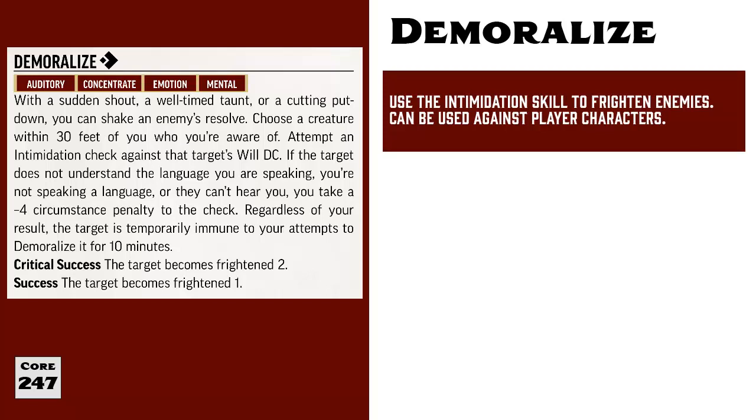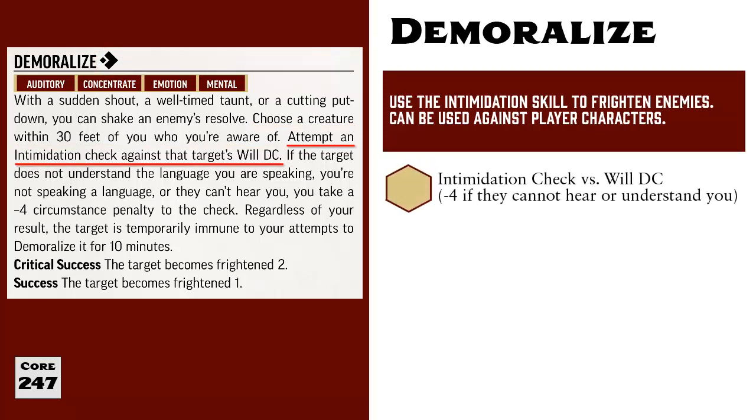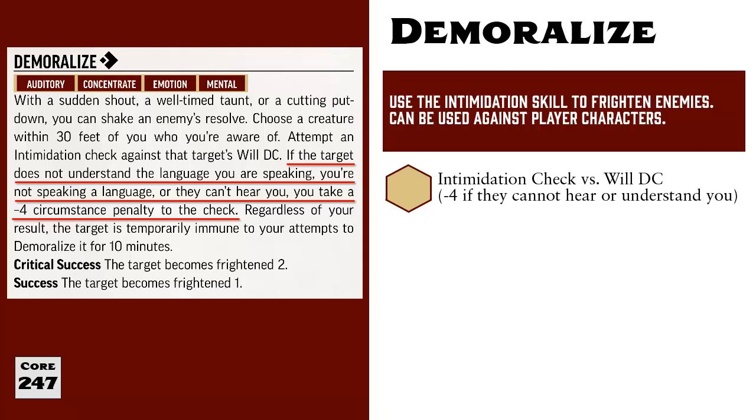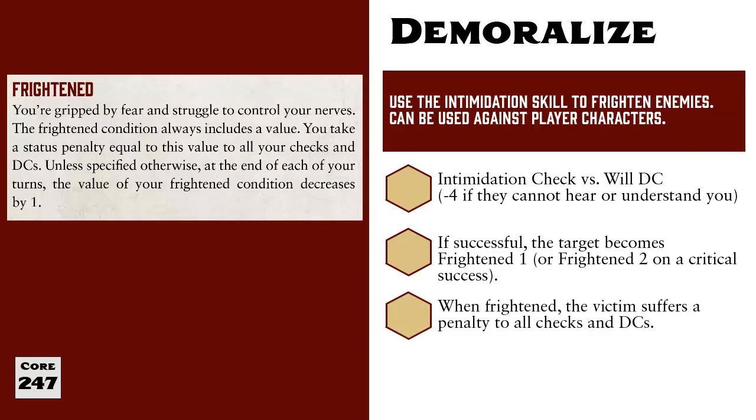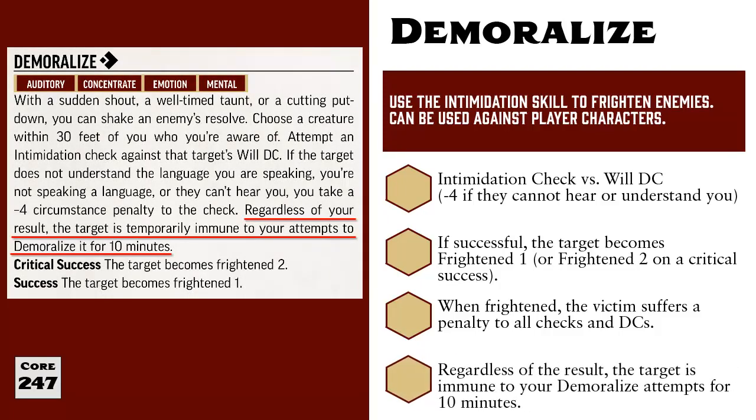Although not directly associated with influence, another use for the Intimidation skill that can alter how a target treats you is Demoralize. When you demoralize someone, you try to shake their resolve by intimidating them. This can be done in combat and costs one action. You choose a target within 30 feet and roll an Intimidation check against their Will DC, suffering a minus four penalty if the target can't hear you or doesn't understand your language. If you succeed, the target becomes frightened one; if you critically succeed, they become frightened two. When a creature is frightened, it suffers a penalty to all checks and DCs equal to the numeric value of the condition, which drops by one at the end of each of that creature's turns. Regardless of success or failure, once you attempt to demoralize a target, you cannot attempt it again for 10 minutes.